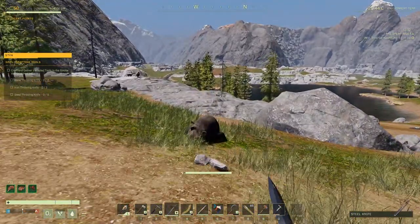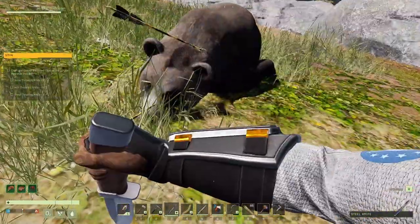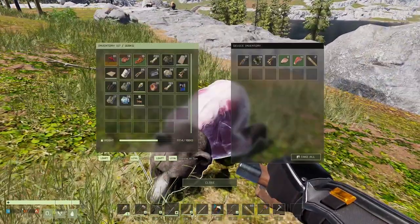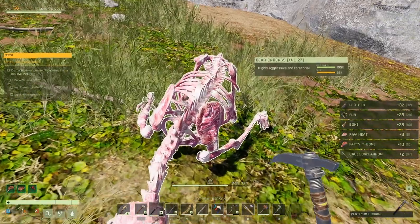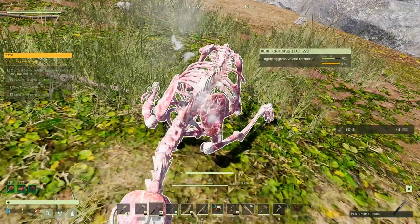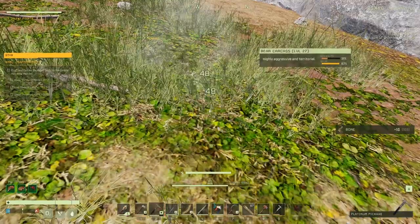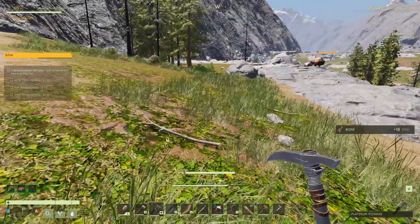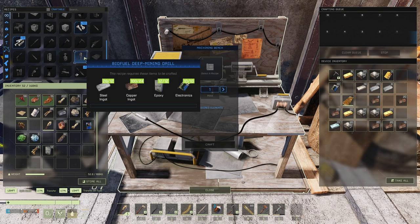I'm still grinding missions — the deep vein mission — to try to get the best starting pickaxe, which has a really good yield on it. And I just recently finished grinding up the suit of armor that gives you a 25% mining yield, so hopefully that will help out on the deep vein extraction mission. I haven't tested it yet — we'll see if it works.